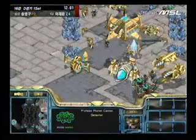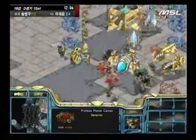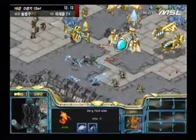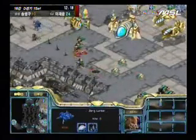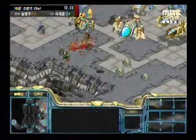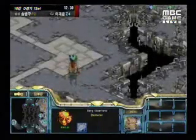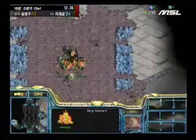Stork has no gas so he can't do much, but he's got his Nexus back up now and desperately needs to get some gas. Savior is maintaining constant pressure and Stork is essentially fighting only with Zealots — Savior brilliantly took out that Nexus in the previous drop, leaving Stork unable to make Dragoons or Templar. He's only got one Templar out and that's not enough to stop Savior. Stork needs Observers, Templars, and Dragoons to fight this battle but can't make any of them. That one Lurker with almost no hit points is still causing trouble and stopping Stork from mining his Assimilator.